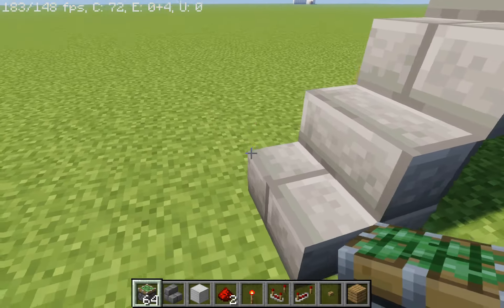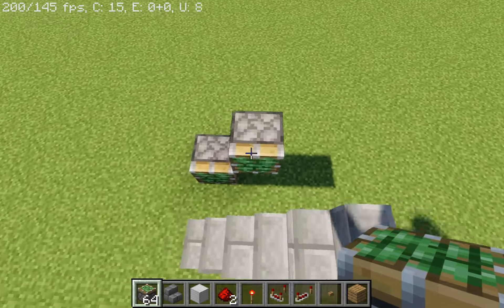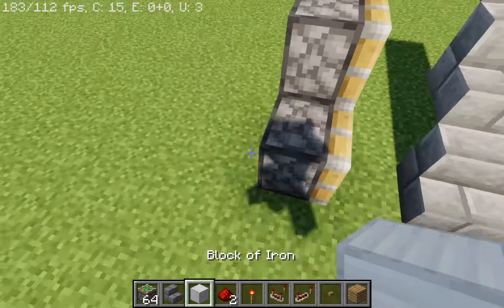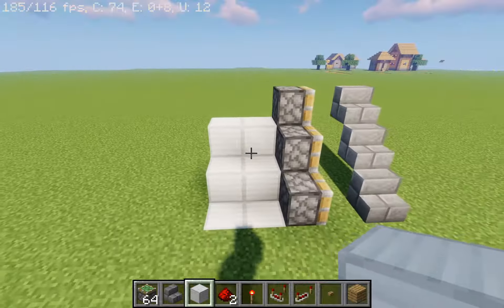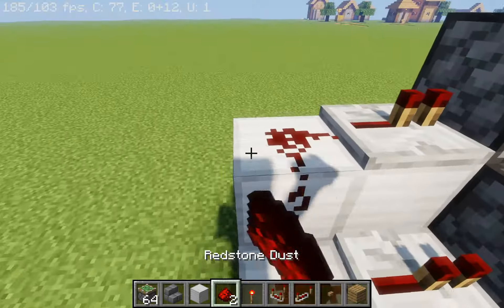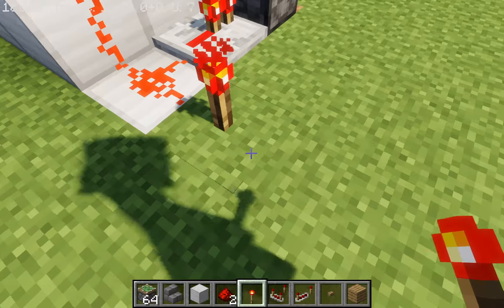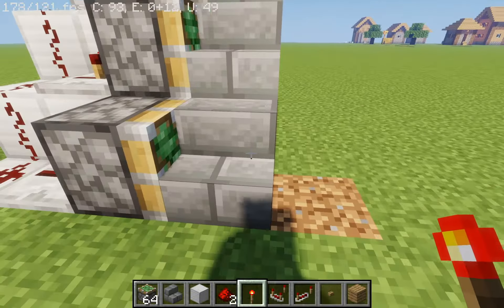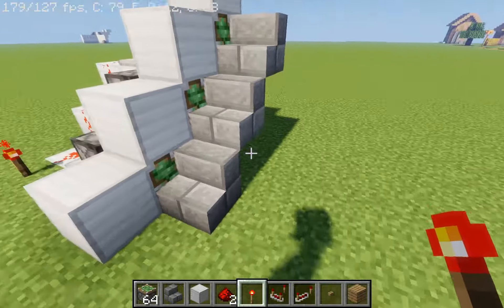You want to get a sticky piston and place it one block away from your stairs. Make sure all the pistons are facing into the stairs, so now you should have something like this. You want to place two blocks behind the piston, then get repeaters facing into all of the sticky pistons, and get redstone dust and trail it behind the repeaters. Now get a redstone torch, place it right here, and it should extend like so. If we break this, it should pull it in.